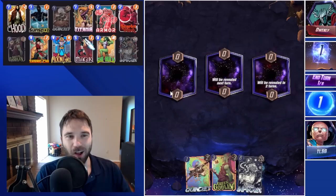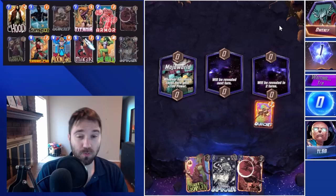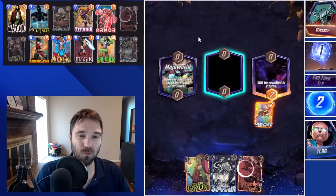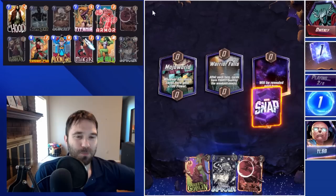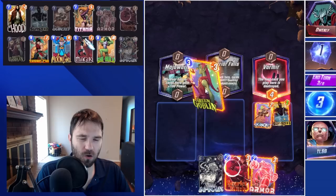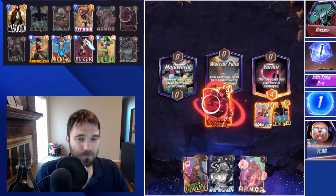Next up we have Owen Lee. The first location is Mojo World. I'm not going to play our Quinjet on the off chance they have a Killmonger — I think Killmonger should start creeping back into a lot of different decks because there are a lot of people running Sunspot and Thanos stones. Just having Killmonger by himself won't win the game; you'll need other solid value. I'm going to play our Sunspot to the right. The middle location we can change with Scarlet Witch, but we don't want to play into the Warrior's Fall location. Vormir is an interesting one. We also don't want to send Green Goblin into Mojo World.